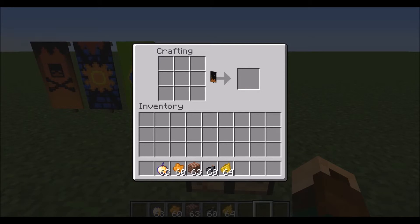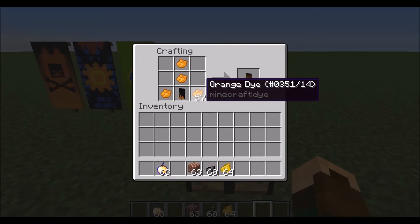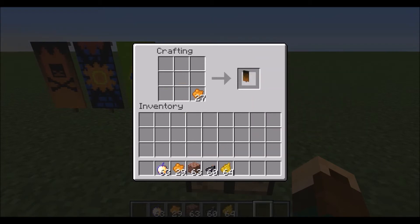Die pak je eruit. Stop je onderin, die doe je zo dat je een wazig effect krijgt.